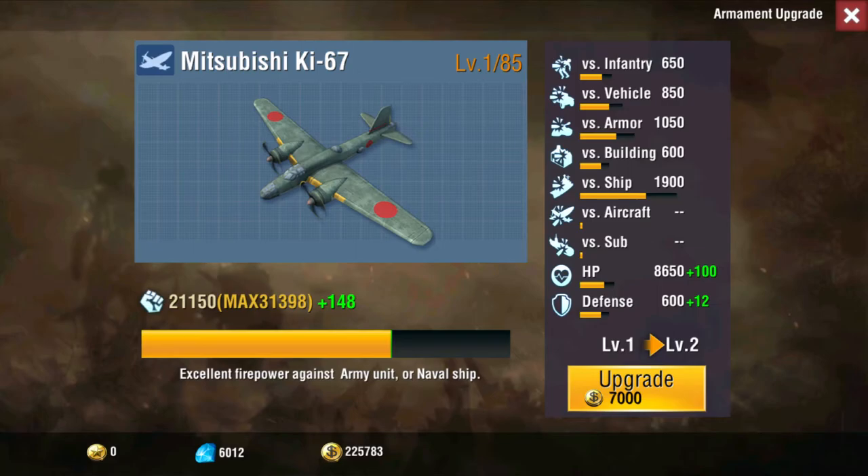Hey, what's going on guys, Petey here. Today we're gonna be talking about the Mitsubishi Ki-67. This is a fan favorite because of its speed and its ability to kill armor and vehicles — basically anti-air and tanks. It's a pretty supreme bomber, very quick, has a lot of HP.